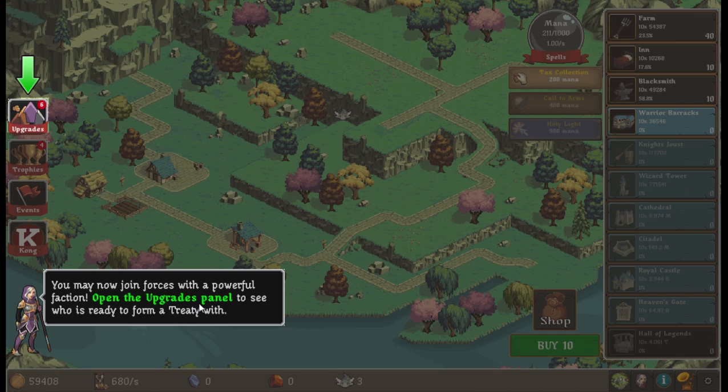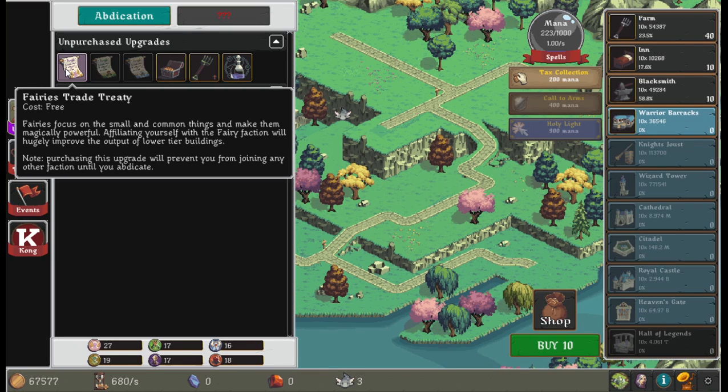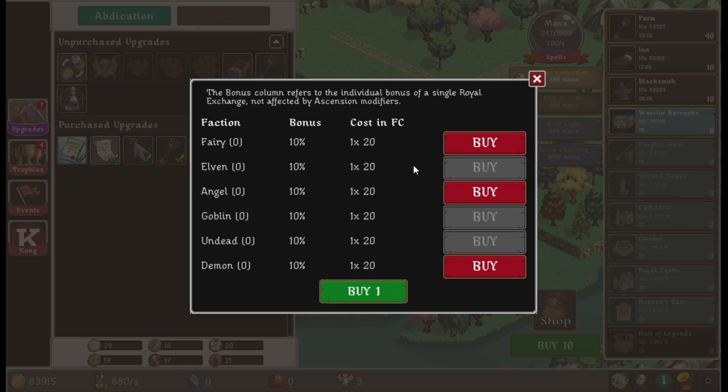Affiliate with the fairies now, or accumulate 20 different faction coins to choose another faction. We're gonna go with the fairies — they focus on the small and common things and make them magically powerful. Joining the fairy faction will hugely improve the output of low tier buildings, which seems good. There's also a royal exchange: you may accumulate fairy coins to purchase a friendship pact, or spend unused coins to gain a production bonus.